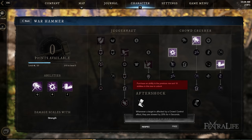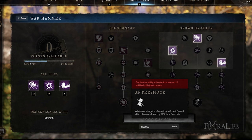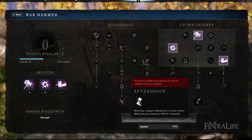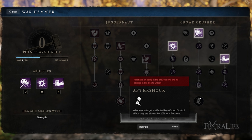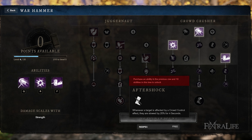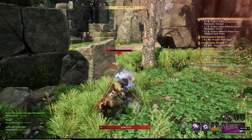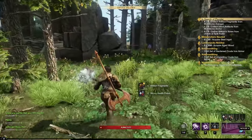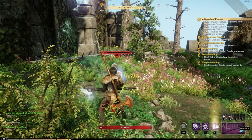Aftershock is nice for PvP — it allows you to slow targets hit with one of these abilities. CC is a huge part of PvP in this game and isn't really as important for PvE, so if you're playing PvE you probably want to take the other capstone. But in PvP, any CC you can get is good. What I really love about the Hammer is the Crowd Control it has — it has more Crowd Control than just about any other weapon. The downside is you have to be very close to pull it off, and sometimes that is hard to do, particularly in PvP.